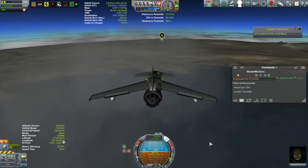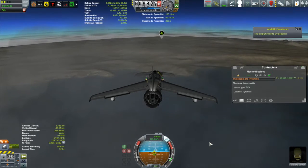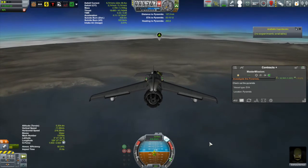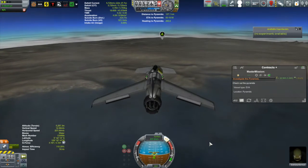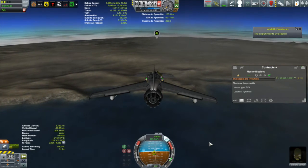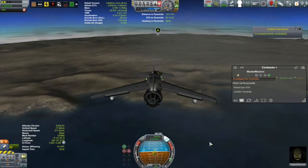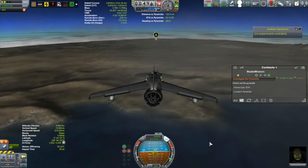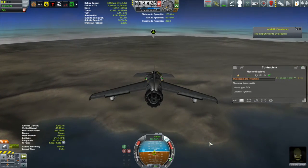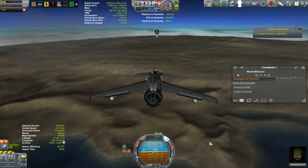Kerbal Engineer is predicting about 59 minutes of fuel left. A little tight, but should be comfortable. Obviously she won't be returning back — we'll have to pick her up at the pyramids. I really need to redesign the Otter 1. It's still using some pretty old parts; the fuel tanks are small rocket fuel tanks unlocked really early in the game. I'm not even using airplane fuselage fuel tanks, so I can probably make this fly a further distance with the parts I have available.